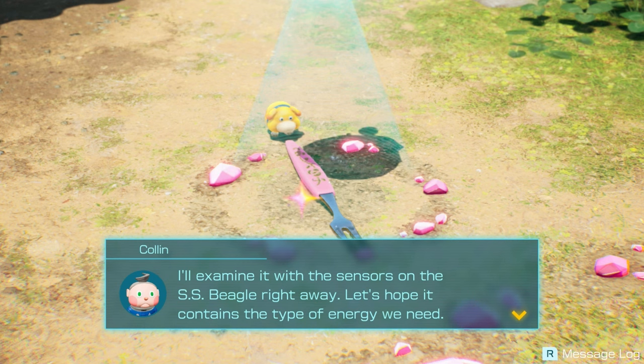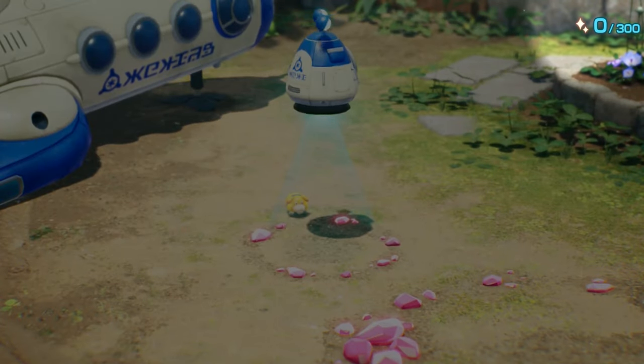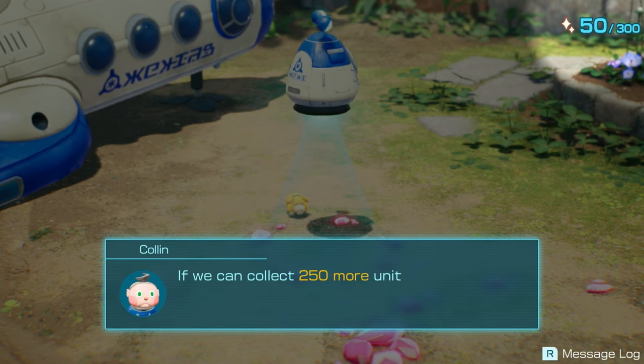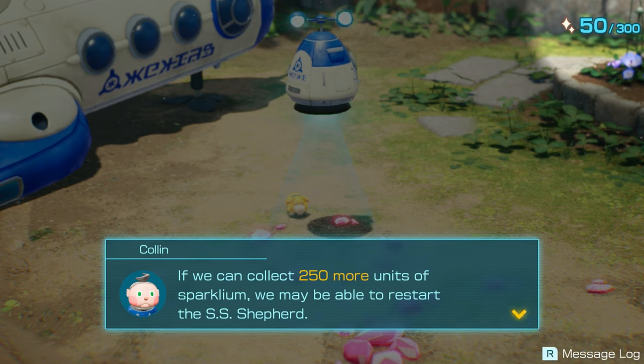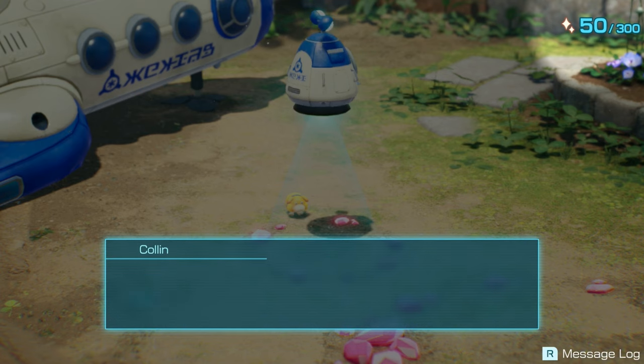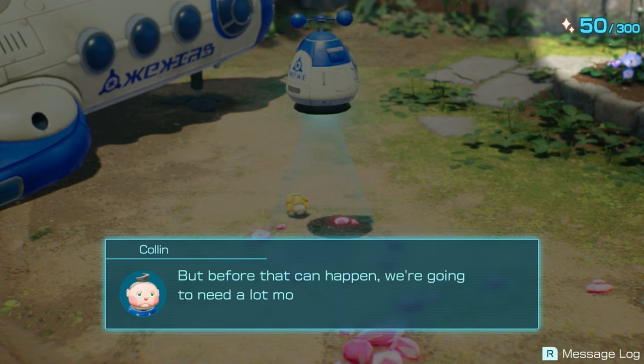This treasure is large - how can we physically collect something this big? Colin explains the ship uses a special light ray that miniaturizes objects during collection, so it shouldn't be a problem. The SS Beagle examines it with sensors and energy is detected. So it's not 300 objects - it's how much energy is in each object. If we collect 250 more units of sparklyum we may be able to restart the SS Shepherd. It may run on sparklyum alone, though it might be a bumpier ride - like a roller coaster!